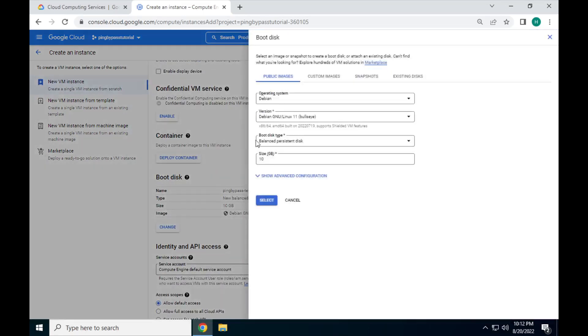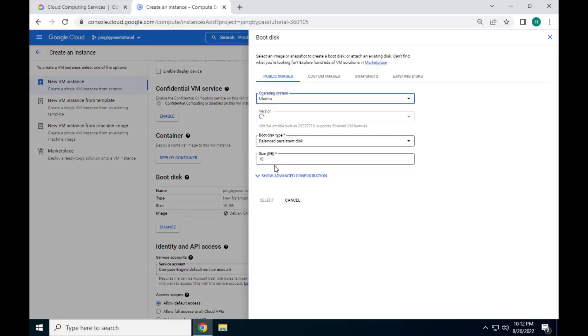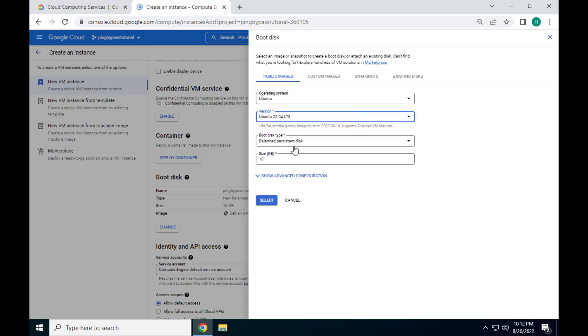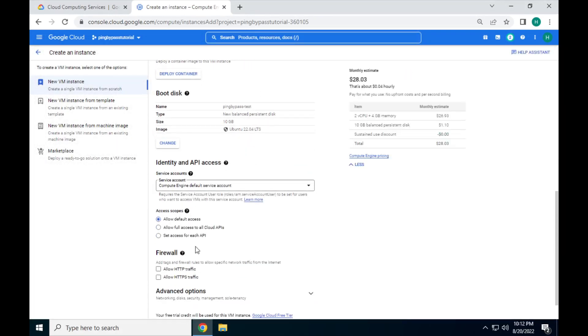Now scroll down to Boot Disk and click Change. In the new menu that opens, click where it says Operating System and change it to Ubuntu. Where it says Version, change this to Ubuntu 22.04. And under it, it needs to say x86_64 amd64 — if it says anything else, it will not work. Click Select. Now scroll down and check Allow HTTP and Allow HTTPS Traffic, then click Create.